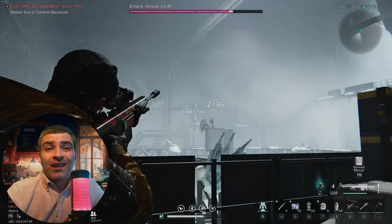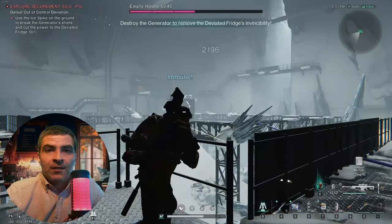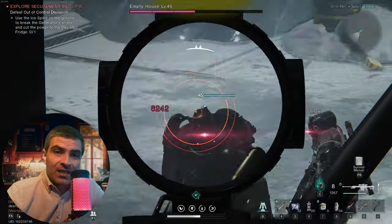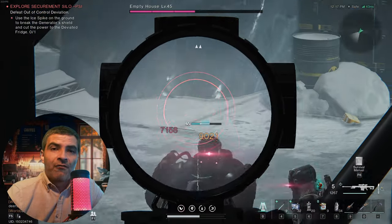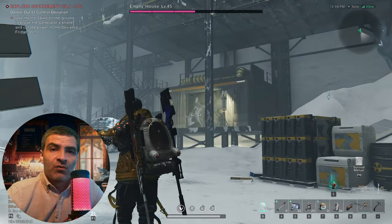I start shooting the boss again. At half HP the mechanic just repeats itself — the generator is on the other side of the room, of course. So I fight my way there. With that one destroyed, I go back to the fridge.